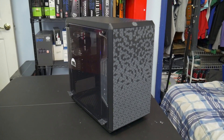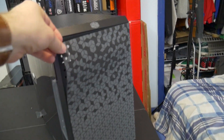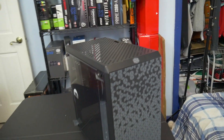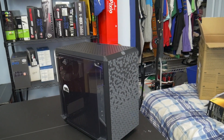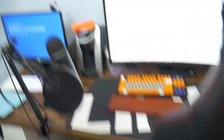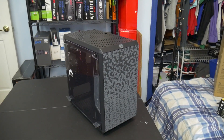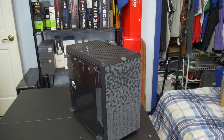This is the Cooler Master Q300L, which has a really cool mesh front panel that I really like — it's actually a magnetic filter and the design looks really cool. It is micro ATX and I want to put this case to good use by adding the Seasonic power supply along with the parts I got. Windows is ready to go, so we'll finish this up and then start transferring the parts into this new case to give this old PC some new life.